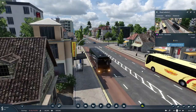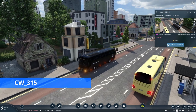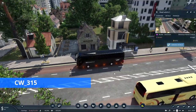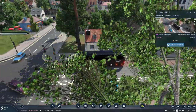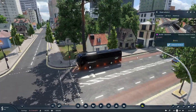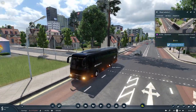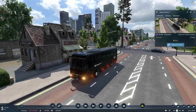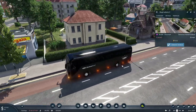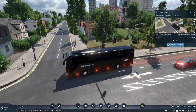The next one is a coach — a skin pack by CW315. These are the Man Lion coaches, so you will need the Man Lion base coach subscribed. These are just some reskins with unchanged stats — some Manchester-based coach companies. I particularly like the black one; it looks quite nice.